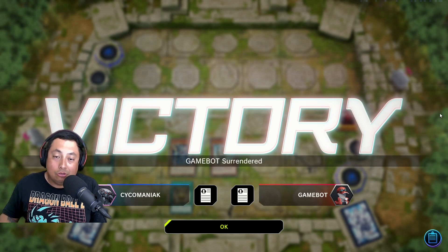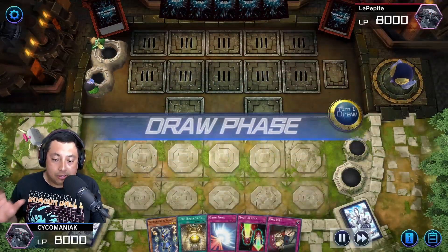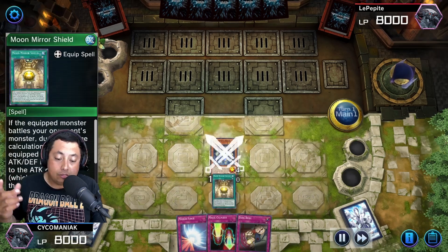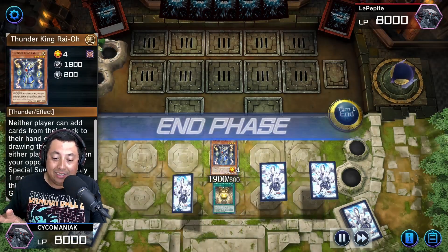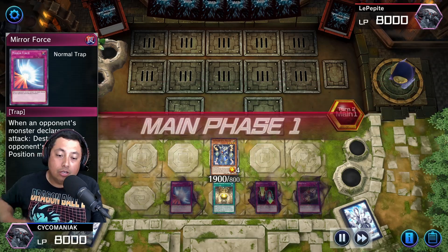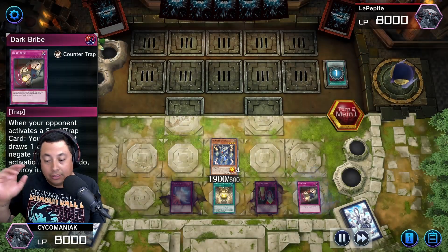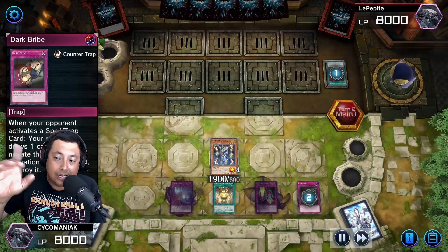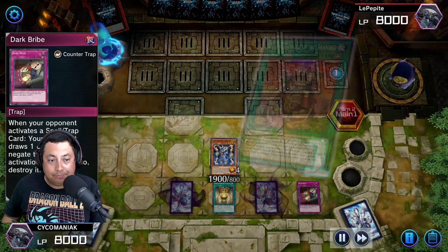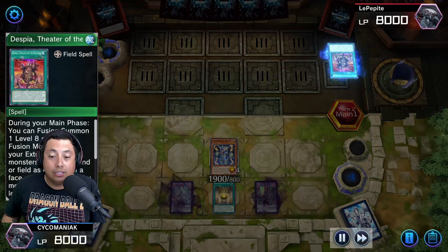We actually get to go first this time around. I don't have the best starting hand, but at least I have a monster, Moon Mirror Shield, and some traps to save me a bit. So I go ahead and pass turn to see what happens. The Despia — Dark Bribe that bad boy. I don't want any part of the Despia, so get that out of there. Let him draw a card and he plays another one — are you kidding me?